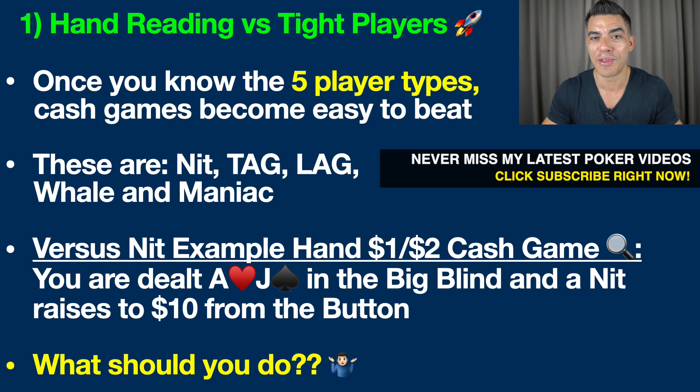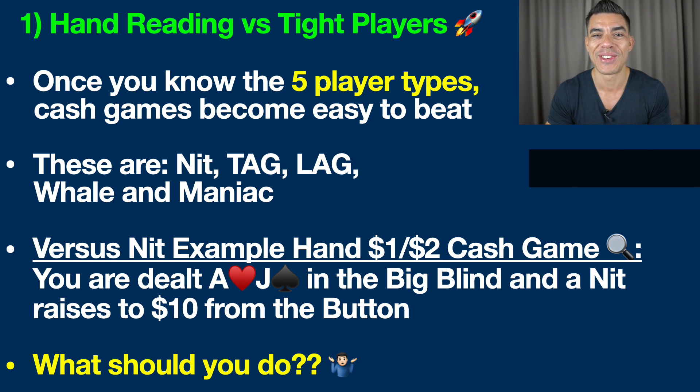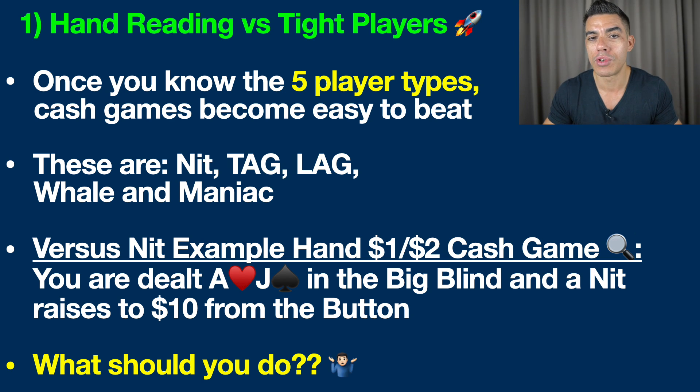The Knit is the tightest player at the table. This is the player who is sitting around waiting for their aces, kings, ace king, or whatever — waiting for the big hand. They never seem to be involved in a pot unless they have the nuts, aka the best hand possible. Once you learn how to understand how this player type views the game, we can develop a custom strategy tailored around maximizing our winnings versus this player type and also minimizing our losses when we have the second best hand.